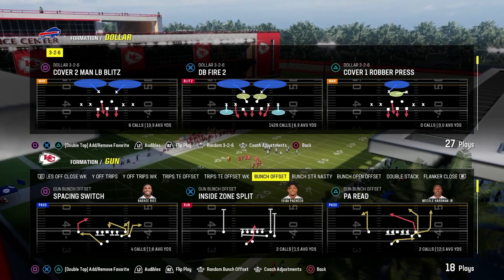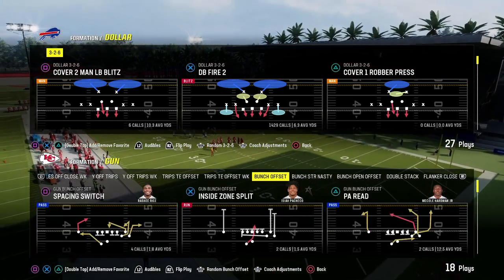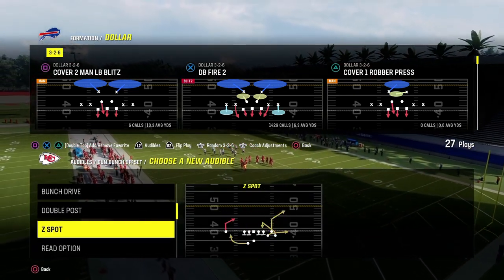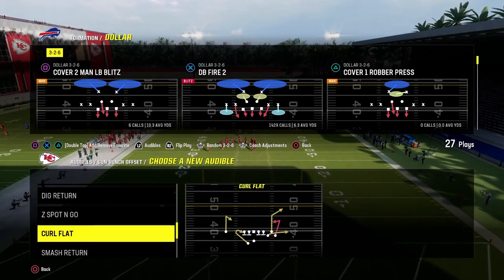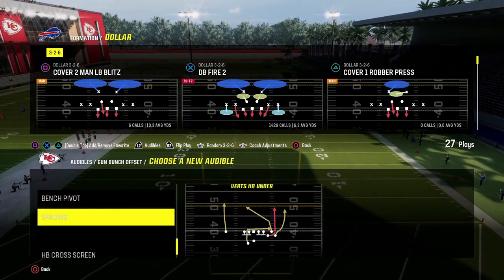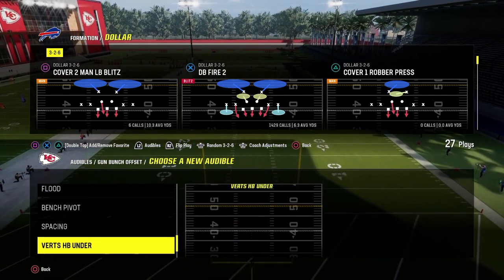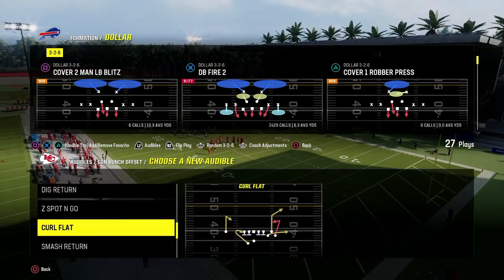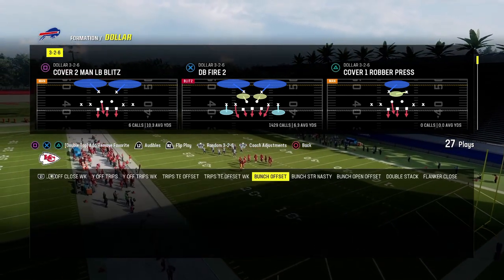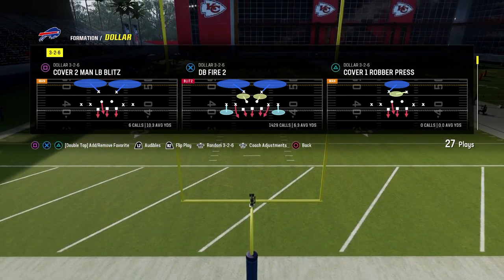In this video, I'm going to be breaking down how to slow down the Gun Bunch Offset formation or the Gun Bunch formation — one of the best formations in Madden pretty much every single year. Potentially the best formation in Madden ever. This formation is always effective, so we're going to give you a little bit of a defensive mini scheme on how to potentially defend this really good formation. I'm in the Colts — it's the best bunch in the game.